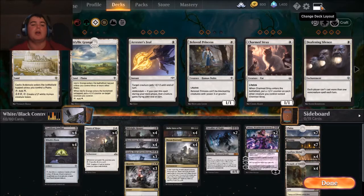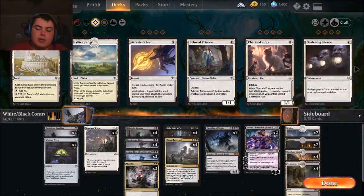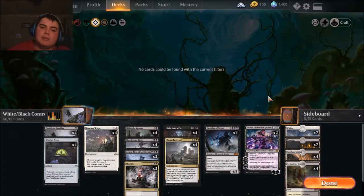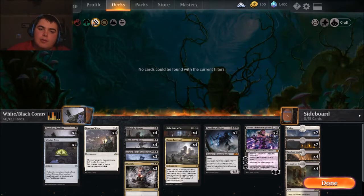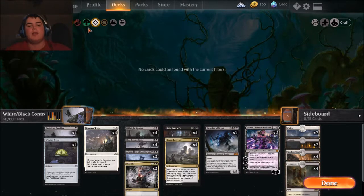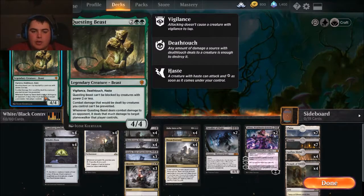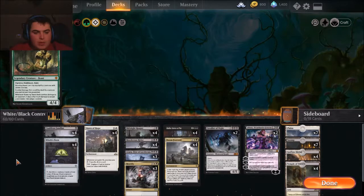If this deck gets trampled on — for instance, a card that would definitely give me a headache is Questing Beast, which can't be blocked by creatures with power two or less. We do have a good bit of creatures with power two or less, but I do have cards and ways to get around it. Left to right, let's get into it.